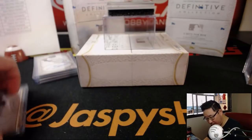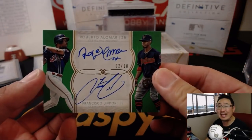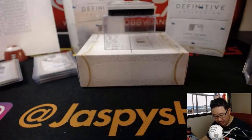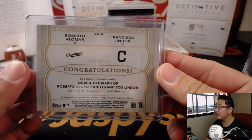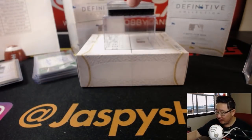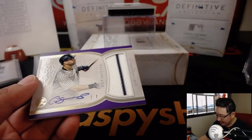Dual autograph coming up, same team, 2 out of 10. Roberto Alomar, Indians edition, and then there's Francisco Lindor. Eric Bailey with the Tribe — the past and the present, middle infielders. Train whistle! Pinstripe patch and autograph, 5 out of 5 — Gary Sanchez. For Clyde the Glide.